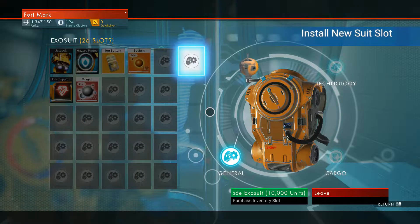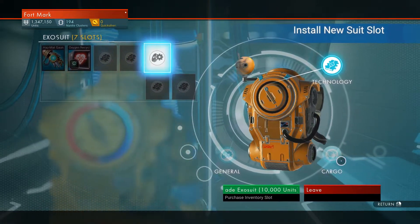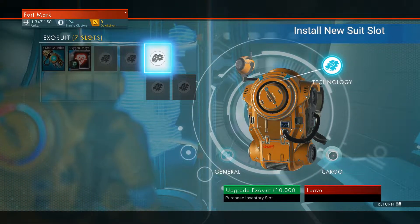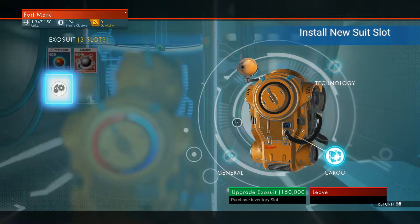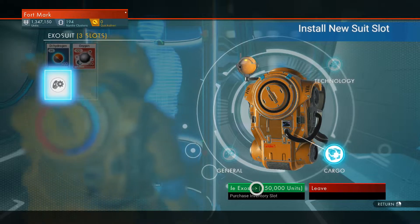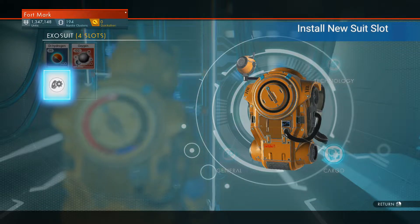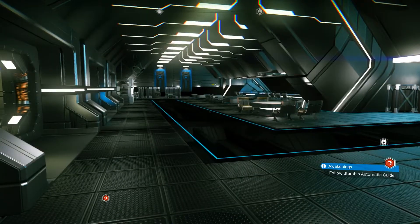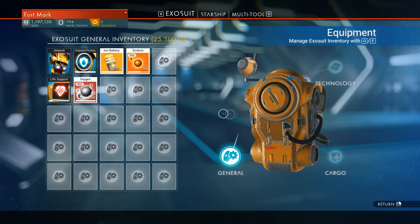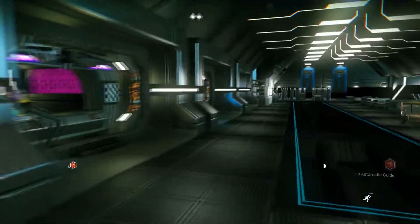Let's get to here — exosuit upgrade. Looking at technology, we've got plenty of slots. I got 1,347 units — let's see what this costs. Oh, it tells me here: 150,000. Okay, fine. Now we have three cargo slots. The thing about it is, whatever's in your cargo slot, if you die, you don't lose it — so that's real freaking handy. That was the first thing I wanted to get.